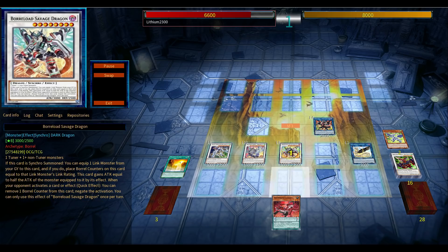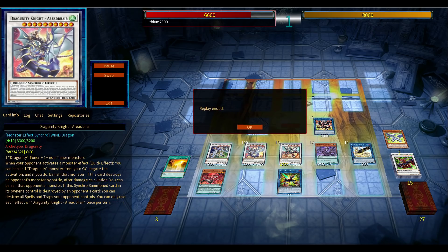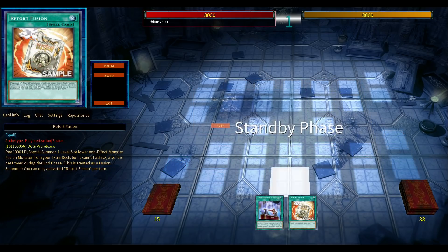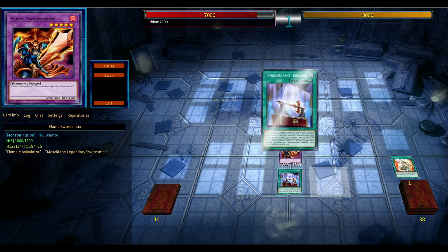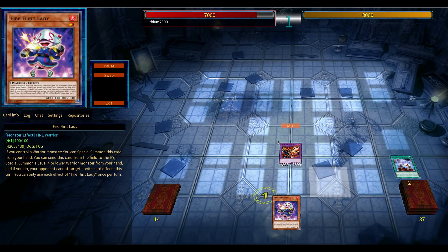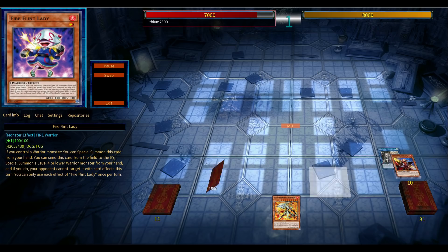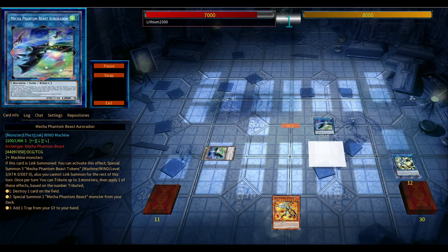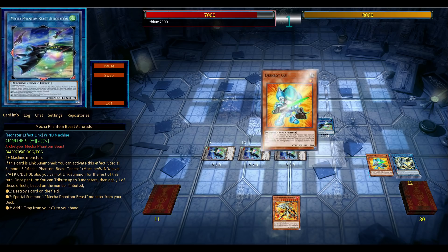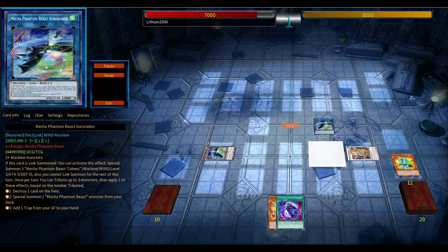The downside is it takes up one spot in the extra deck. With this particular version of the deck, LP searches both Morphages, and with this board your opponent cannot use spells because of the scales, and Goliath prevents both players from extra deck summons — it's a crazy lock. But you want to get Crystal Wing out as soon as possible to prevent your opponent from using Nibiru or other hand traps, and that's where Retort Fusion could come into play.